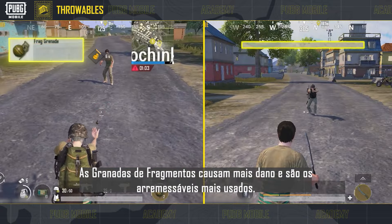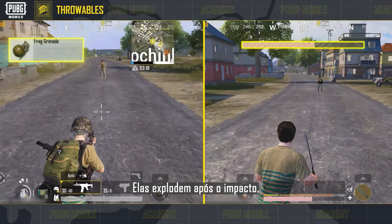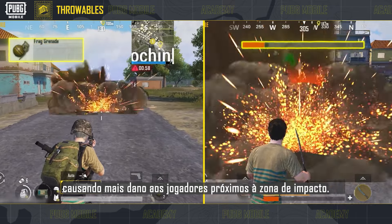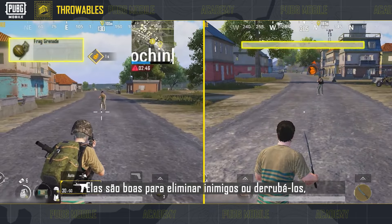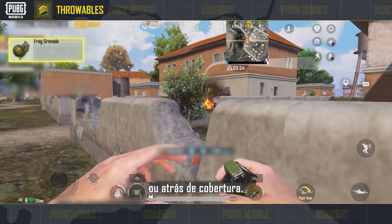Frag grenades deal the highest damage and are the most used throwable. They explode on impact, dealing more damage to players closer to the impact zone. They're great for eliminating enemies or knocking them down, especially those hiding in buildings or behind cover.